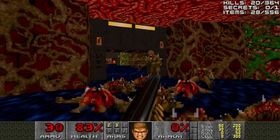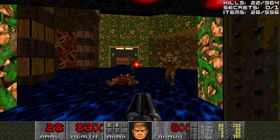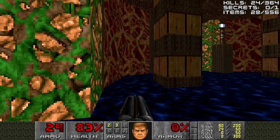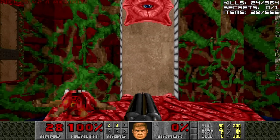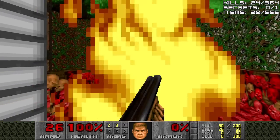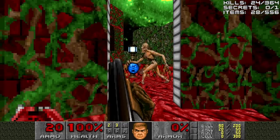That was actually a pretty high damage roll, I think. In all the practice runs they weren't high damage much at all. Press the switch inside where the super shotgun was, and you can get an arch-vile. But also an early, non-secret supercharge.